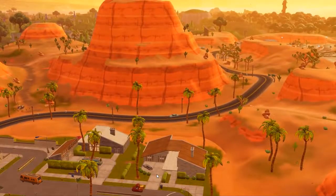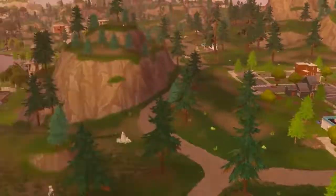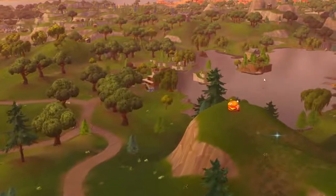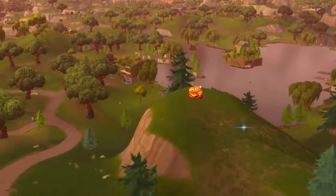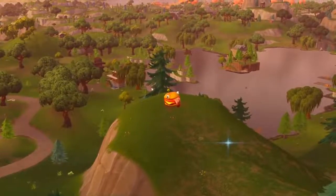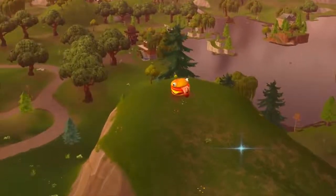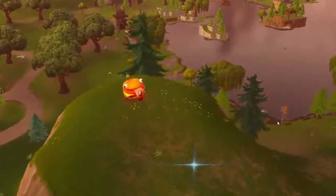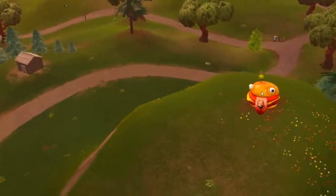We are currently by Pleasant Park — this is definitely Pleasant Park. Here is Loot Lake. There is a Dur Burger here — you know, the guy that was missing from Greasy Grove? He is over here chilling on a mountain now. There happen to be portals around this guy, so if you find him there are definitely portals there. In this game there happens to be one, but sometimes you'll find one or two.